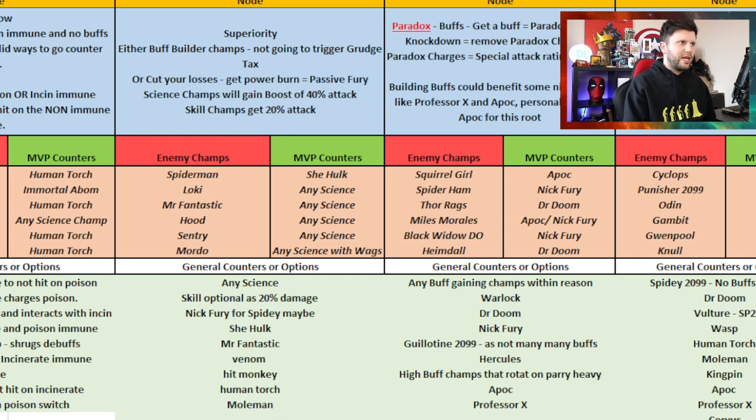It's a pretty easy path. If you've got a science champion that also deals with power control, the only potential issues are Mordo and Spider-Man on that route. Nick Fury could be an option. Building fury passives is easy if you're on the power control path, so I didn't think there was too much of a problem.